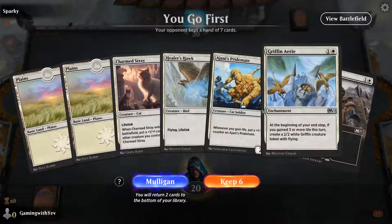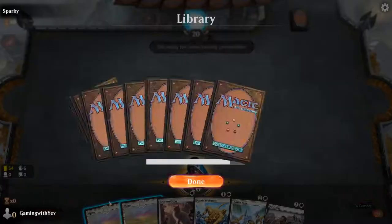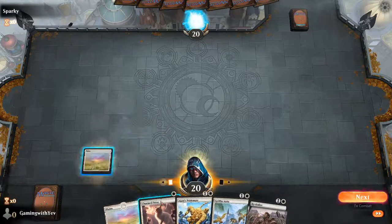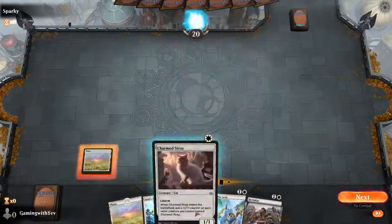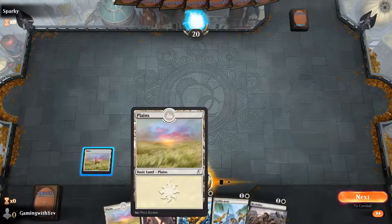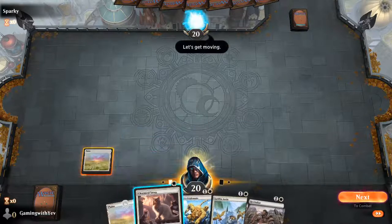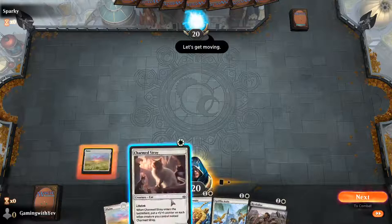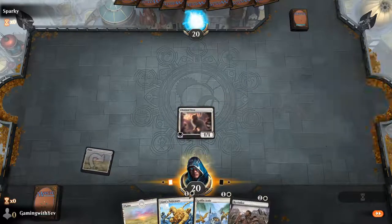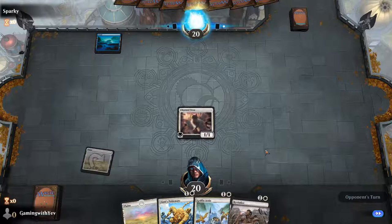I'm going to be talking about how creatures and enchantments work — get ready for some friendly competition. Each turn you get to play one land, and each land taps for one mana. If a card has one mana in the top right-hand corner you can play it, but if it has two mana in the top right-hand corner you wouldn't be able to play it yet.